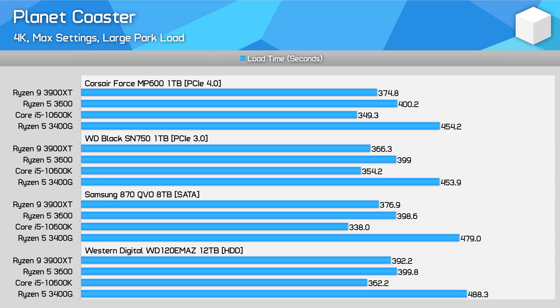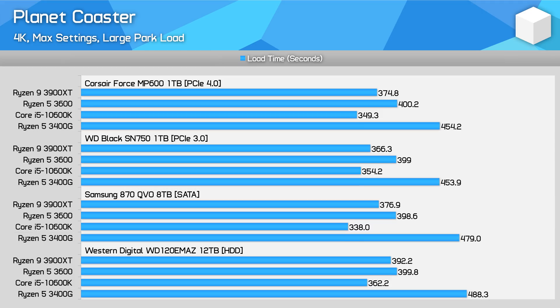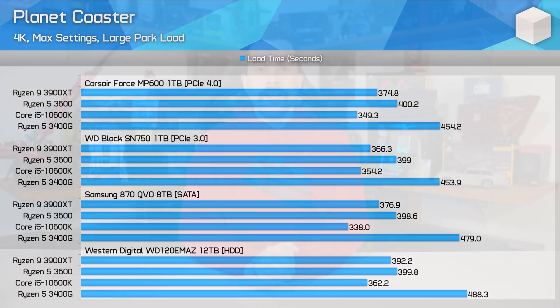You can really see the influence of CPU performance when looking at the 3400G results in Planet Coaster. The 3400G is several minutes slower than the other platforms. While the 3400G takes 8 minutes to load off a SATA SSD, the 10600K loads in just 5 minutes 40 seconds and the 3600 in about 6 minutes 40 seconds. A multiple-minute gap like that is quite substantial and shows how important it is to have a current-gen CPU architecture for loading.